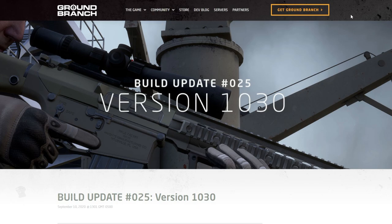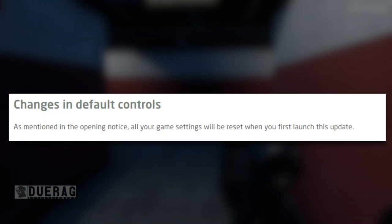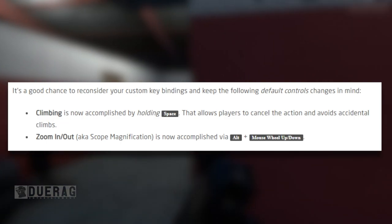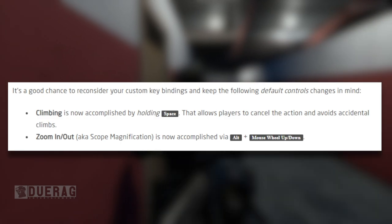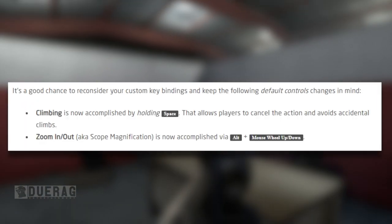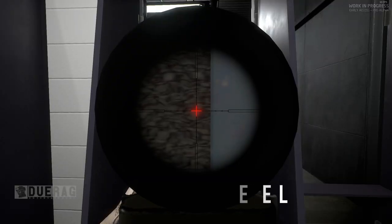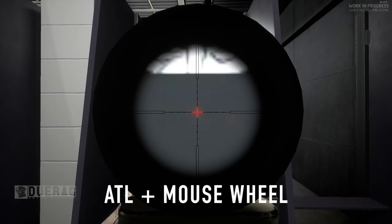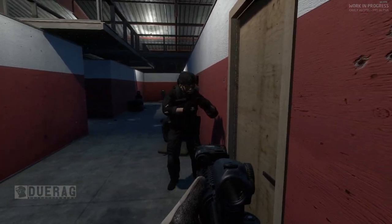The name of this update is called Build Update 25 for version 1030. Starting with changes in default controls: all your game settings will be reset when you first launch this update. Climbing is now accomplished by holding Space rather than tapping it, which allows players to cancel the action and avoid accidental climbing. Zoom in and out — scope magnification — is now accomplished via Alt + mouse wheel scrolling.